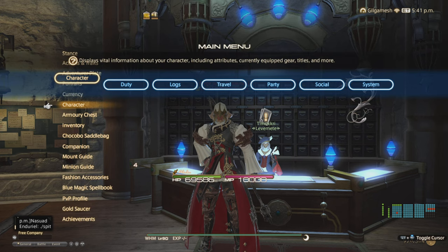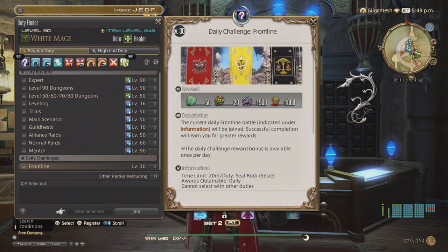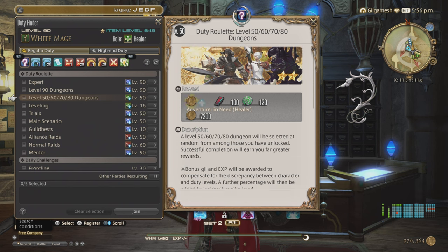Now let's talk about roulettes. Under the Duty Finder in A Realm Reborn, you'll only have access to level 50 once you hit level 50: Leveling, Trial, Main Scenario, Guild Hests, and Alliance Raid if you unlock the Crystal Tower. Front Lines is unlocked at level 30 but doesn't give you gil. To the right you'll see 'Adventure in Need' — you'll get 7,200 gil if you do the leveling roulette as a healer. Certain dungeons will also give you gil from killing enemies, from A Realm Reborn all the way up to the leveling dungeons in Heavensward, and then beyond that the gil stops dropping from enemies.